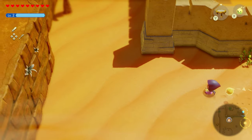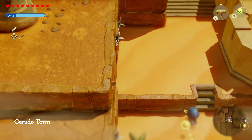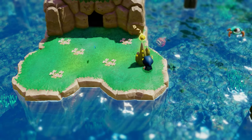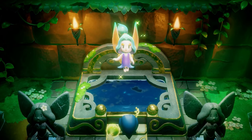There is a fourth fairy bottle, but I'm going to save that one for the end of the video because it requires something else special. Since you now have access to the entire world, you can visit Lake Hylia, activate the waypoint here, and talk to the Great Fairy inside.